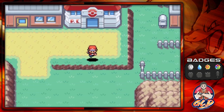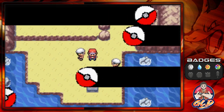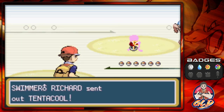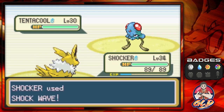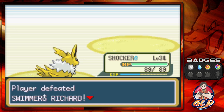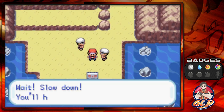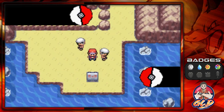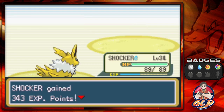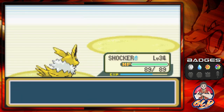Another spot to battle is down at Route 19, where you find two swimmers — I like to call them Speedo Torpedoes. Here's Richard coming out with his Tentacool. Let's shockwave away. He also brings out a Shellder — and we defeated Richard! Next is Swimmer Reese — shockwave away. Ultra Psycho mooching off the experience points. Just like that, we won.